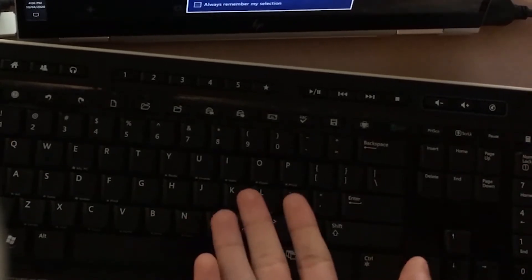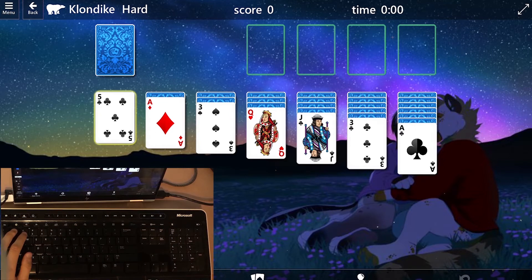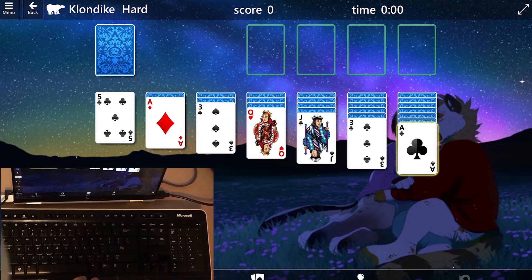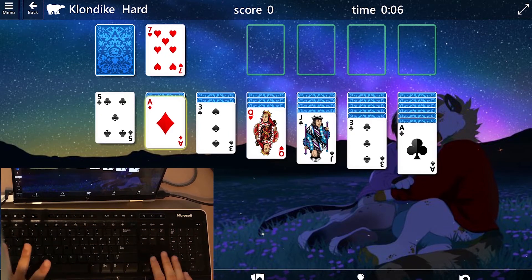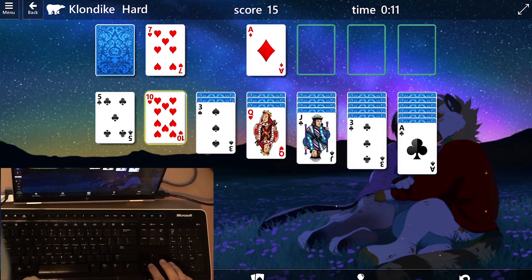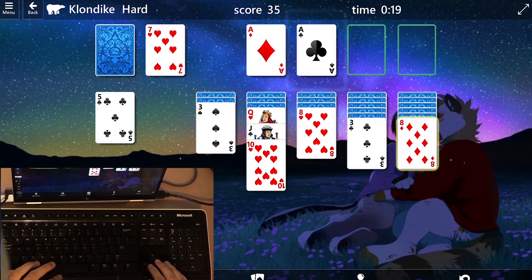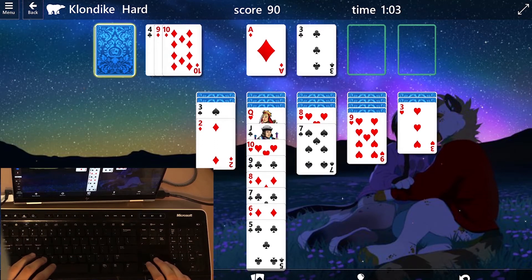Don't ever do this! How do you even play solitaire with a keyboard? The gist of it is: you press 1 to select the first row, 2 for the second row, 3, 4, 5, 6, and 7 for the rest of them. You press D to draw a card, and you can navigate around using the arrow keys. You press space to send a card out. Easy? Yes. Effective? No. Well, on the bright side, if you want ASMR, here's the moment you came for.